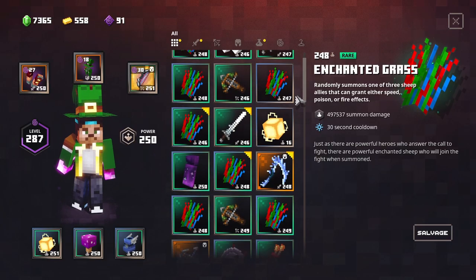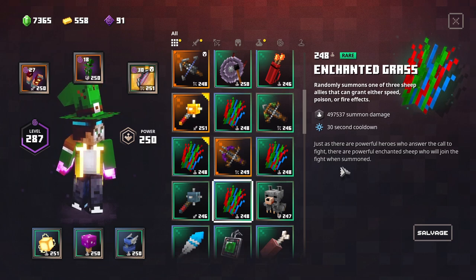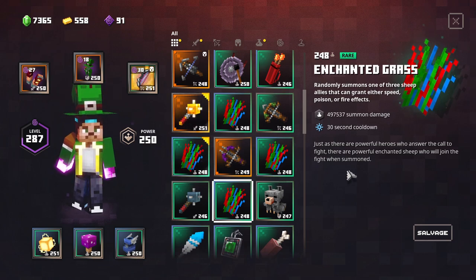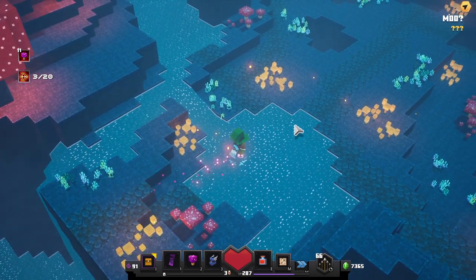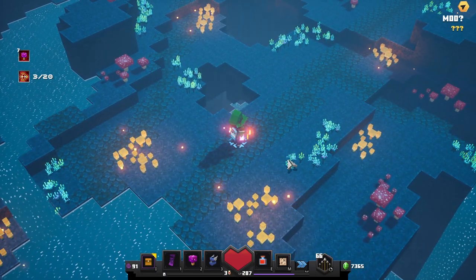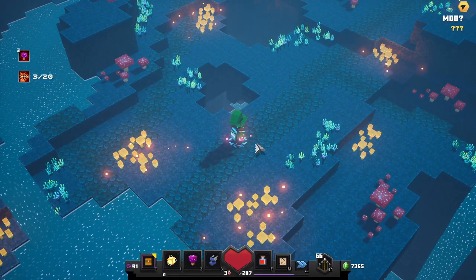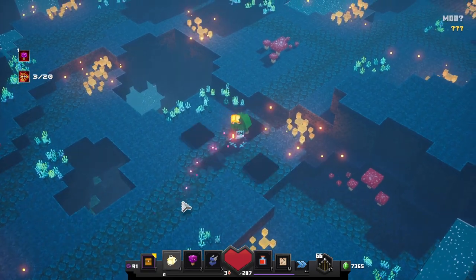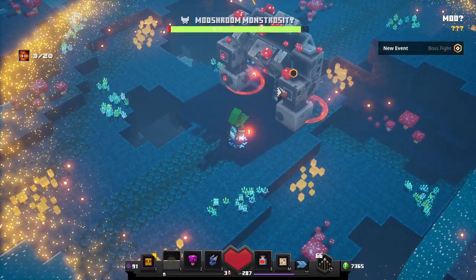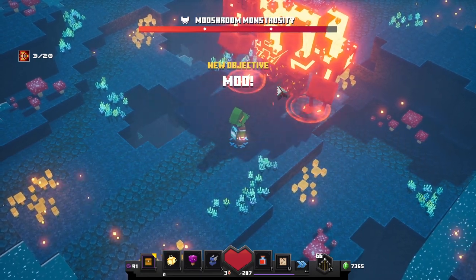I farmed this bad boy for quite some time and he constantly drops enchanted grass, which is really awesome for the ancient hunts. Very important to know — I also saw some people claiming this works on any power level scatter mines, but that is not correct. Here I'm using a power level 60 scatter mines and as you can see it doesn't insta kill the boss. So definitely make sure to take scatter mines with you that is of a decent power level.